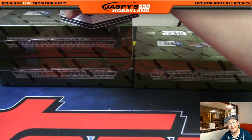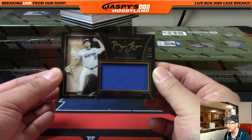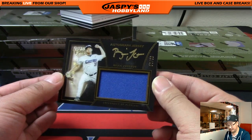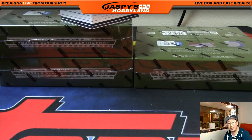I think this is a hot Red Sox prospect — Brian Johnson, out of 99. Jersey and auto, and that's 52 out of 99. Number 52 will be TJ with 52. There you go, Teej.